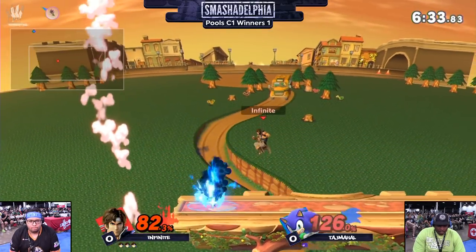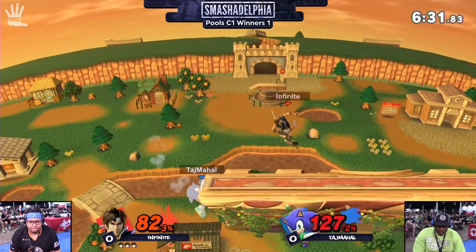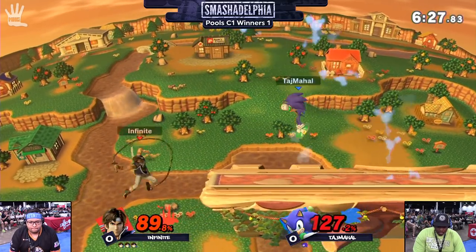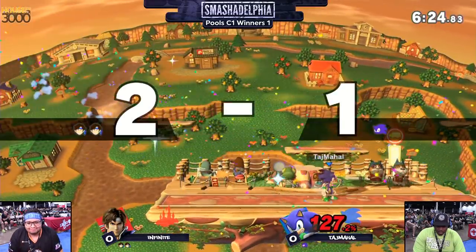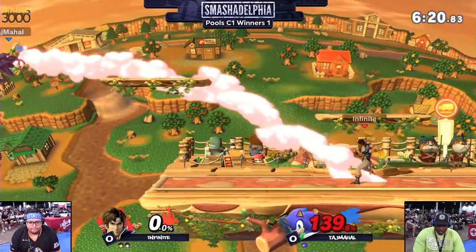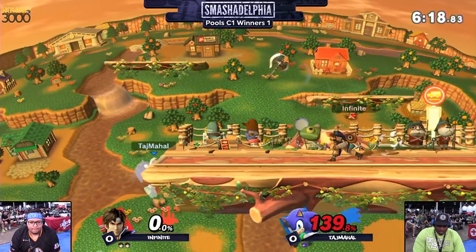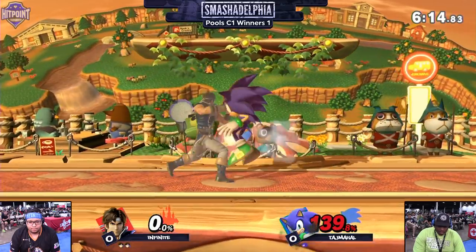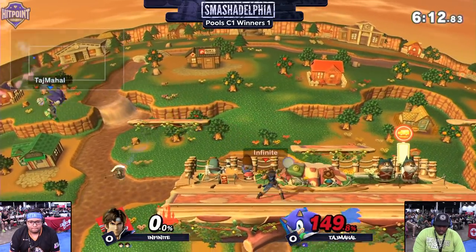That's really the basis of this character — getting your confirms off of axe and holy water and all that stuff. Goes for the up air to shield, doesn't quite get it. I was hoping for a little bit of a stronger punish, but finally finds that wind-up punch. Stock secured at 127%. It's going to be just a matter of time here, likely for Infinite to close this out. You can see him getting a little scared and air dodging right there, but just one more ledge trap.